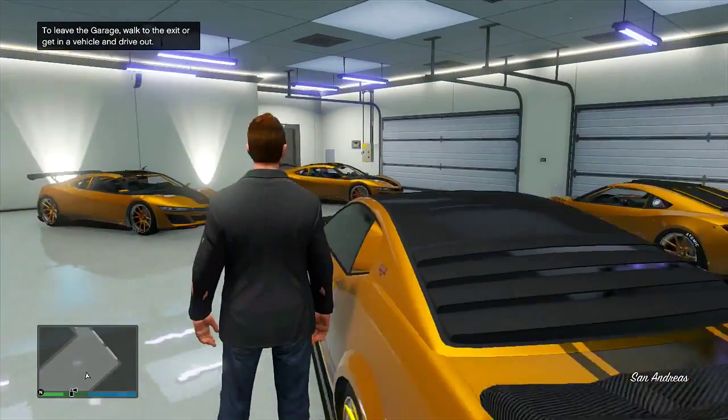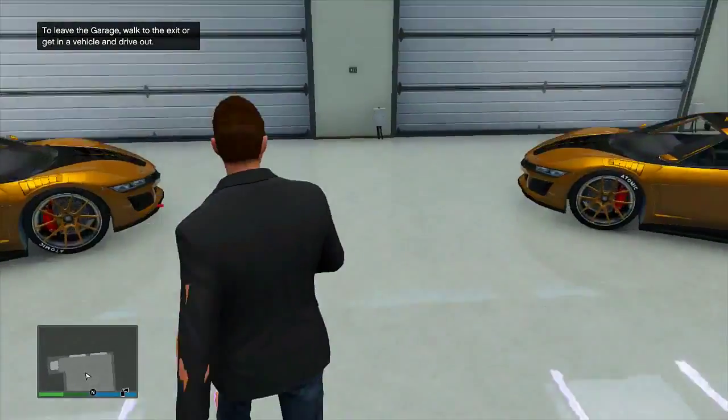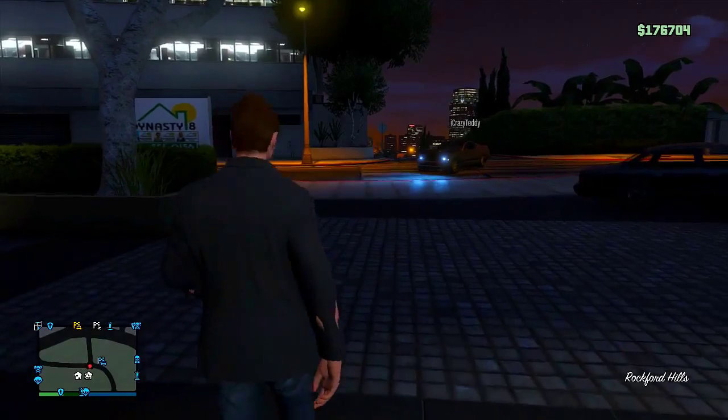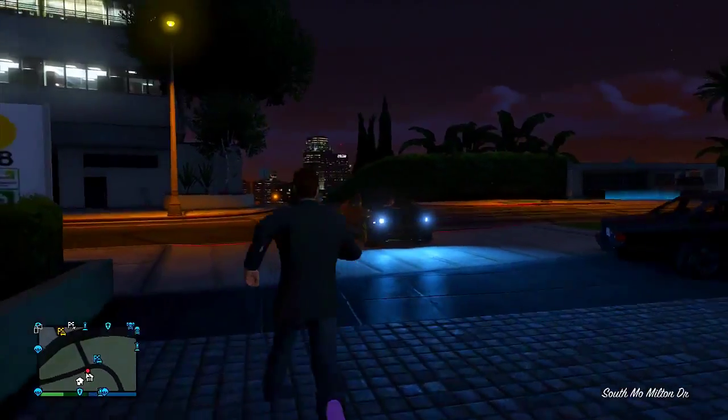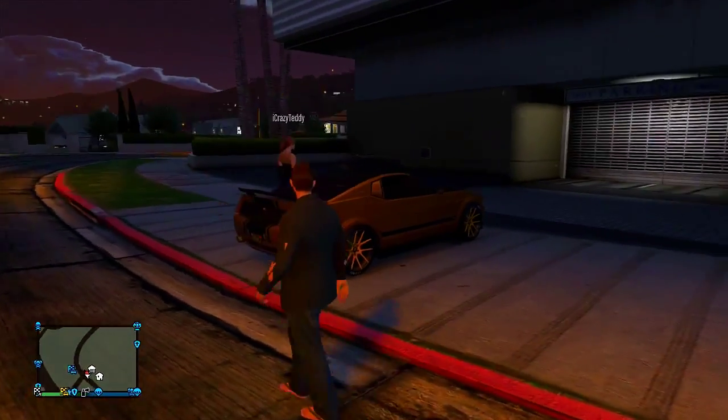Once you've done that, tell your friend to get into the duplicated vehicle, and then drive your personal vehicle back into your garage. As you can see, I now have my Vapid Dominator back in my garage and there is also a duplicated version just outside. You have now done the first part of the glitch — all you need to do is have your friend do the insurance glitch on the duplicated vehicle to store it inside of his garage.